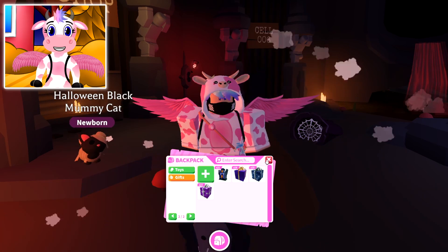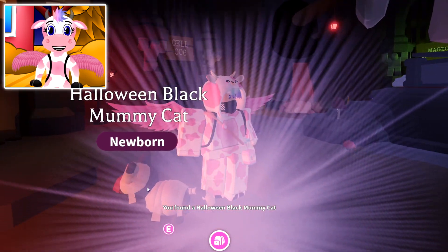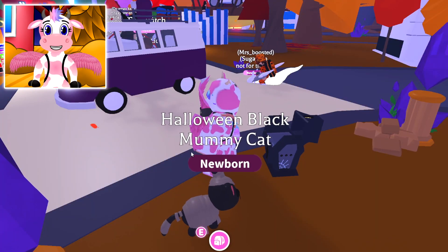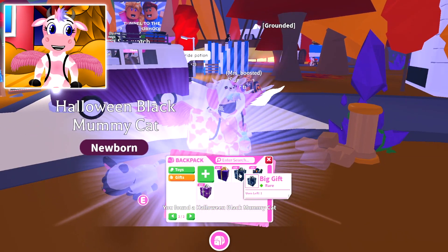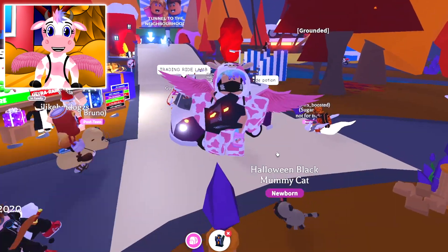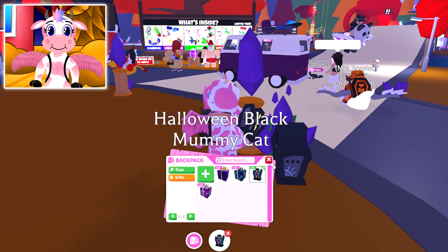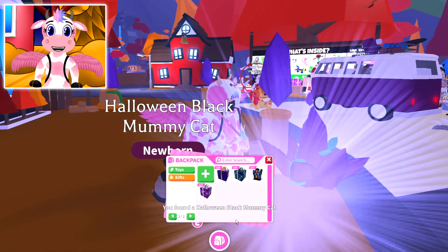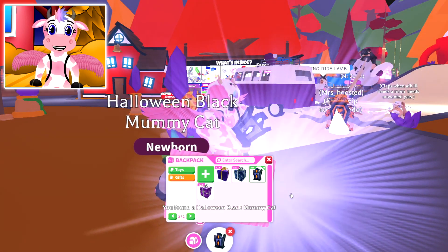Come on, game, you gotta be nice to me — give me a white one at least! Come on, I'm thinking this is not being nice to me right now! We got another black mummy cat. Come on, game, give us the white ones! Open this one in the air — one of these has to be a good cat! We got another black one, and there's another black one!